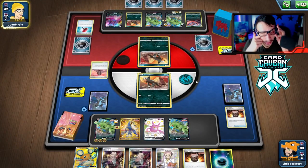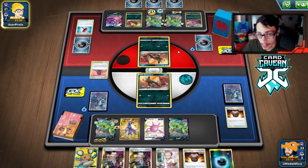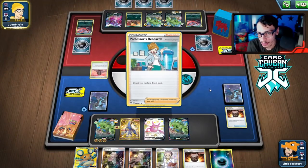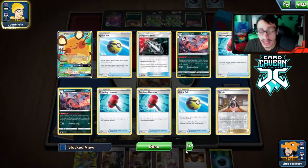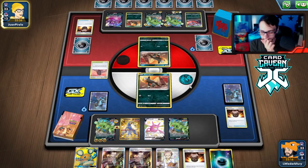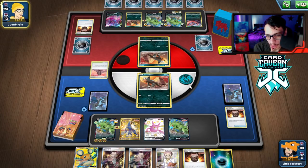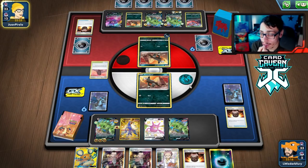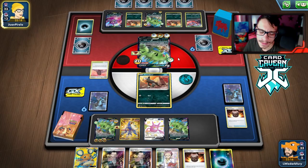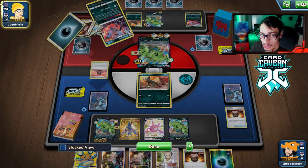We'll see if they find their last Crushing Hammer — that could be devastating. They go Single Strike Roar to Tyranitar, spreading the energy out, which is smart. They have two Houndooms down so far — pretty good. There's a Juniper, so no Boss this turn. They had a Dangerous Drill but didn't have the energy to play it. They got a double Cape — we're going to Boss the Tyranitar. Oh, they're going for Craigalanch it looks like.